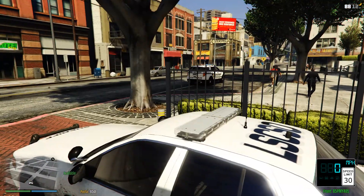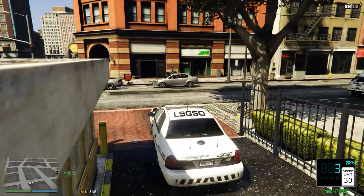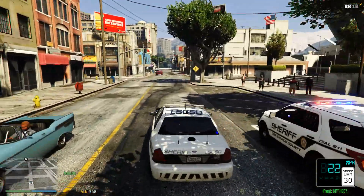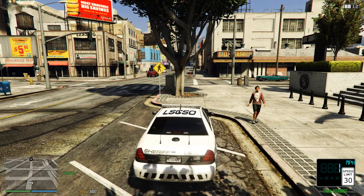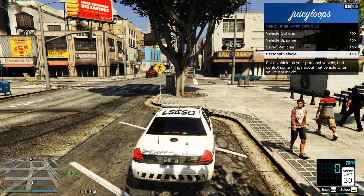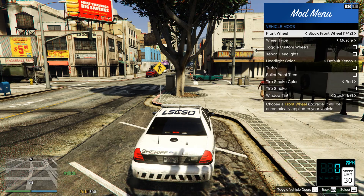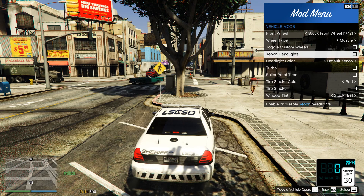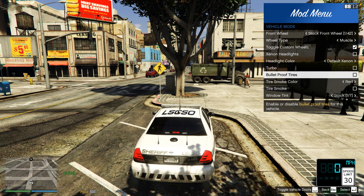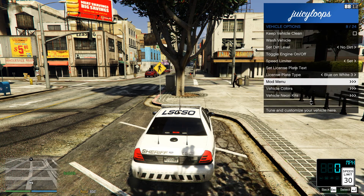I'm going to be showing you guys how to pull people over, how to stop civs, all that fun stuff. So let's see what we've got going on here — just going to do a little bit of patrol. One more thing I want to show you guys before I head out: in addition to the personal vehicle section that I set up, I also go to vehicle options and go down to mod menu.